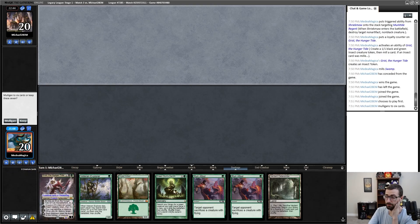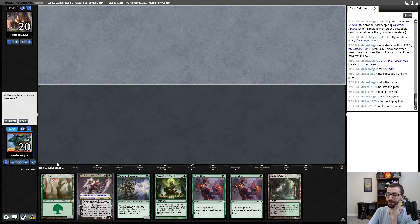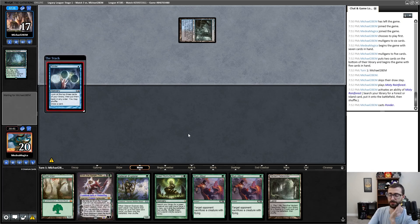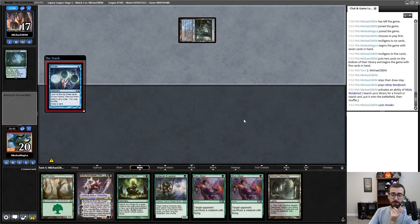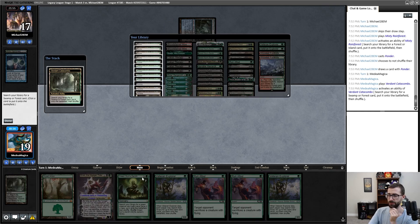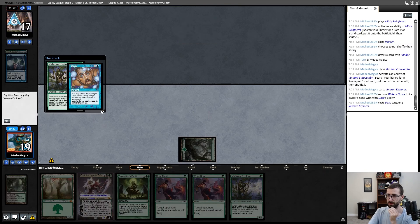Absolutely disgusting — and we took a land off the top of our deck. This is what I came here to do. The opening hand was a little sketchy with the Dryad Arbor but it did all kind of work out. Run Afoul is a great answer to Murktide Regent in particular. I don't think I'm gonna mess around with Leyline of the Void here. I'm on the draw — going to fetch a basic forest despite the fact that that takes me off some early black mana. I just don't want to get Wastelanded.